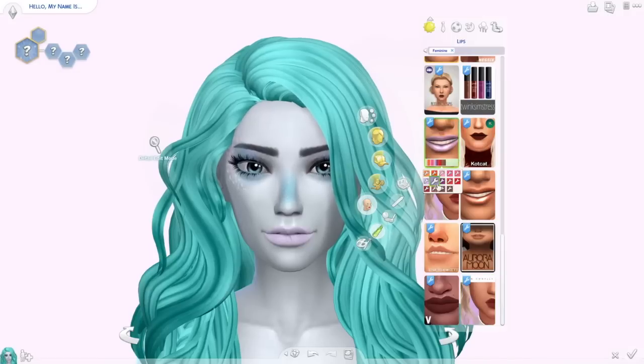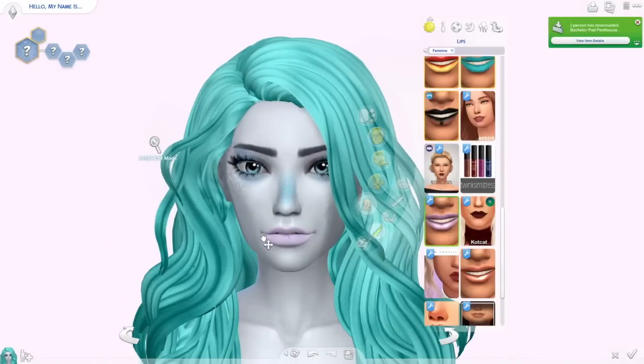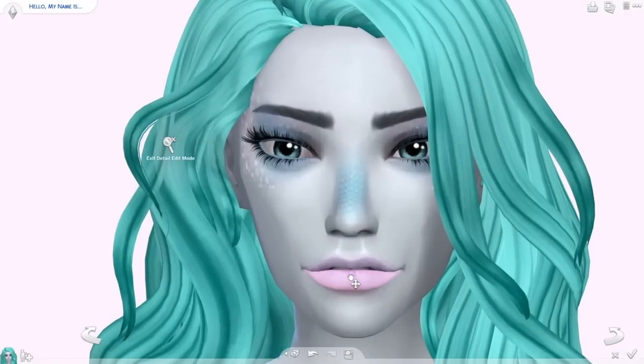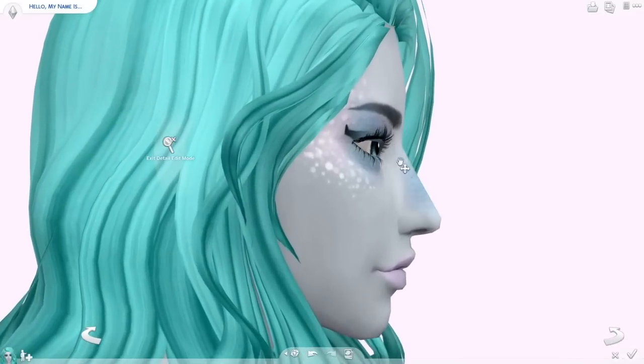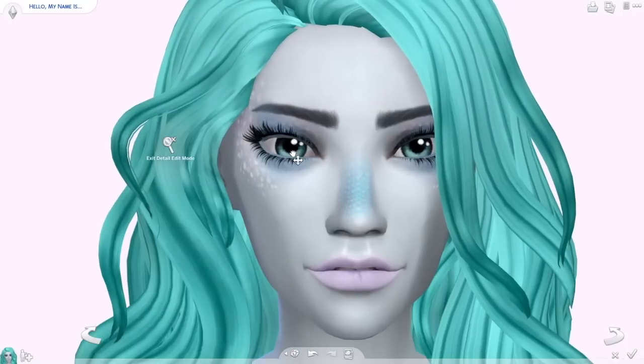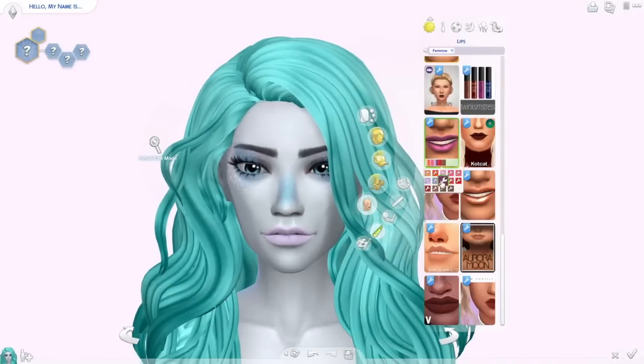For her outfit, obviously we give her the tail. The tail is too big to show in CAS, so you can't really see the end bit of the tail, but you saw it in the intro — it is so cool. And we also give her a little seashell bra, so her outfit is perfect.